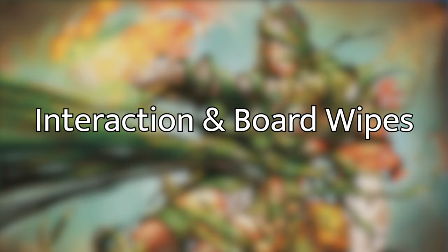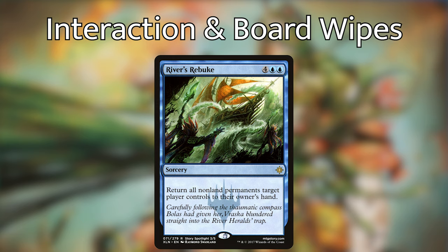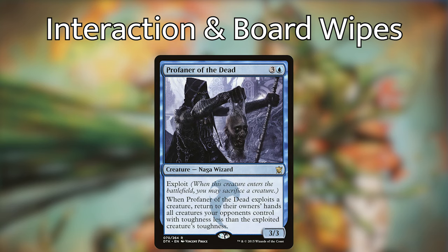Last up for utility cards, we have Board Wipes and Interaction. The board wipes in this deck all return permanents to their owners' hands, which is great because there are plenty of cheap options in blue. And if we return Uro to our hand, it doesn't feel bad to play him again since we're expecting him to end up in the graveyard anyway. I've included Devastation Tide, River's Rebuke, Flood of Tears, and Profaner of the Dead, which allows us to exploit Uro and most likely bounce all other creatures on the board.